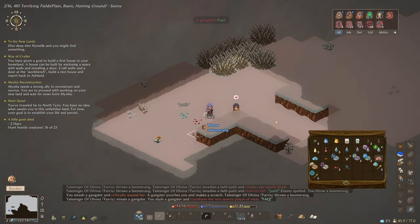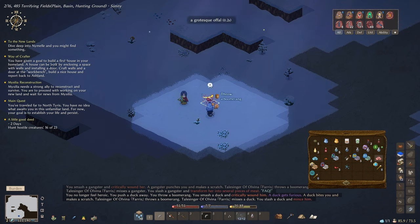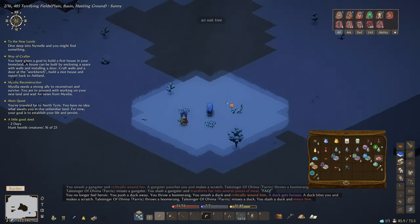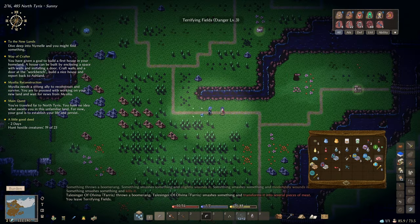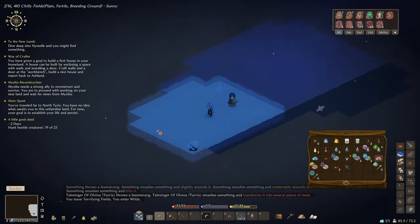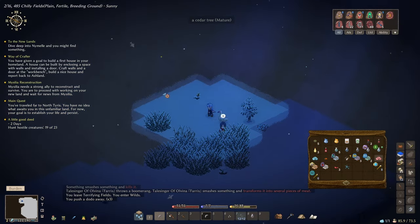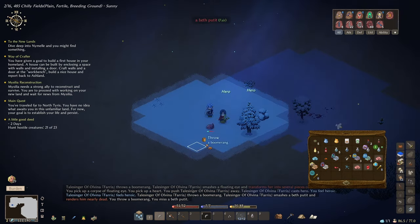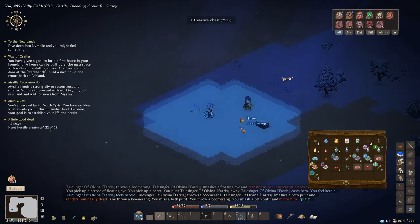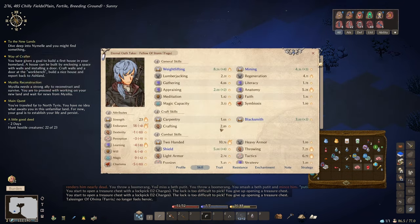There's a gangster — should be easy to beat, there we go. Those ducks don't count as hostile creatures. Now we're at 18 of 23 — let's drop into this area. We've got meat there. 22 of 23! One more to go. There's a chest as well, but it's too difficult to pick with my current lockpicks. I'll need the recipe for a practice chest to improve my lockpicking skill.